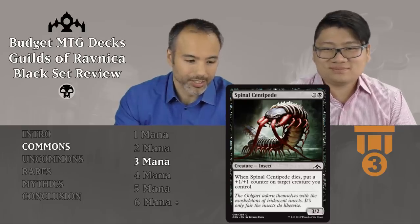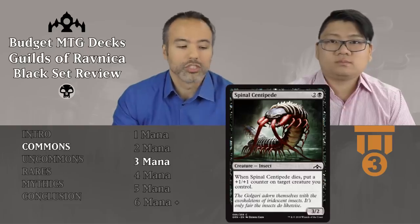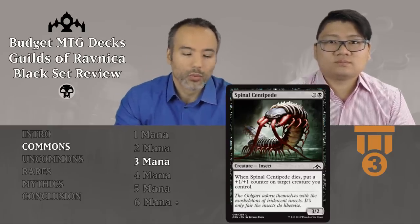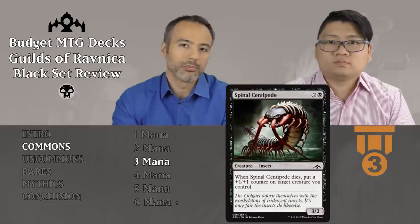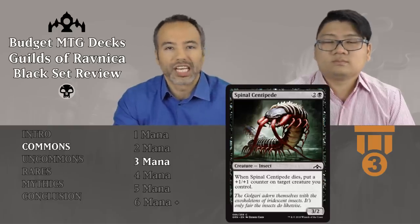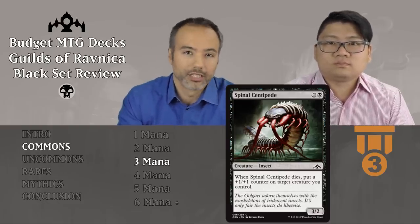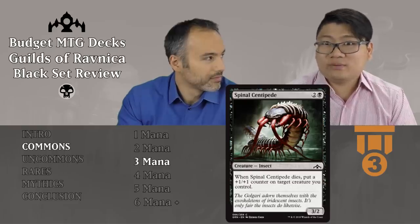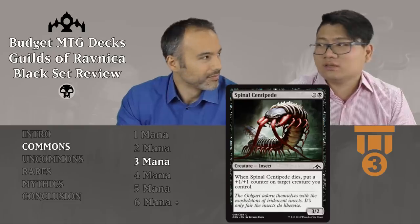Spinal Centipede for two and a black — the art is awesome. We get a 3/2 insect, so the body is fine for the mana cost. When it dies, we put a plus one, plus one counter on target creature we control. This is tier 3 filler, but incredibly good — top of the line filler. It deals decent damage, can trade up, and people don't really want to kill it because then you'd put that counter on your evasion creature or flyer. The counter stays on the creature, which is so important.